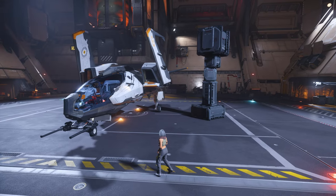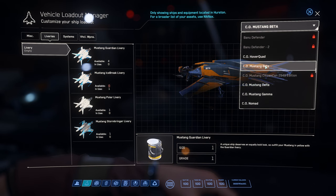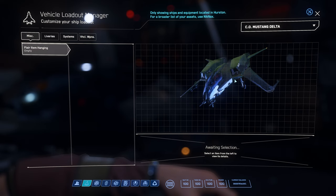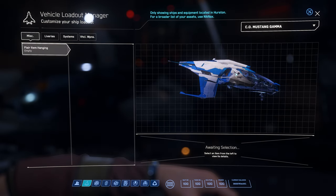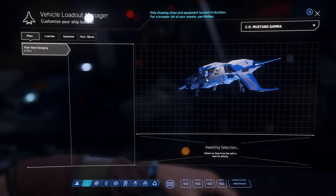First, we're going to take a look at the Mustang family. For the Mustang family, we have Mustang Alpha, Mustang Beta, Mustang Delta, and Mustang Gamma. The Mustang Alpha has a retractable cargo area. The Mustang Beta has a little interior. Mustang Delta is a fighter ship, so it does not have cargo or interior. And the Mustang Gamma is a racing ship, so it does not have interior nor cargo.